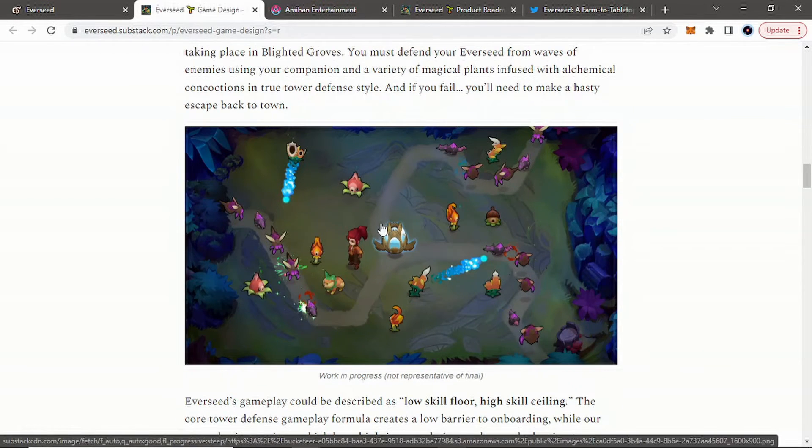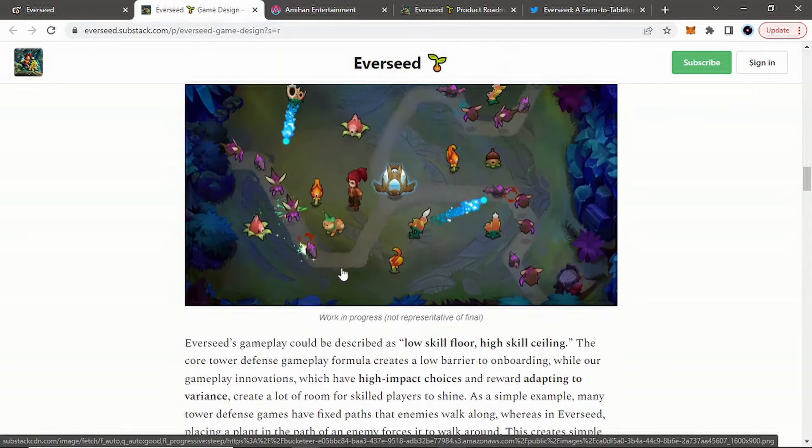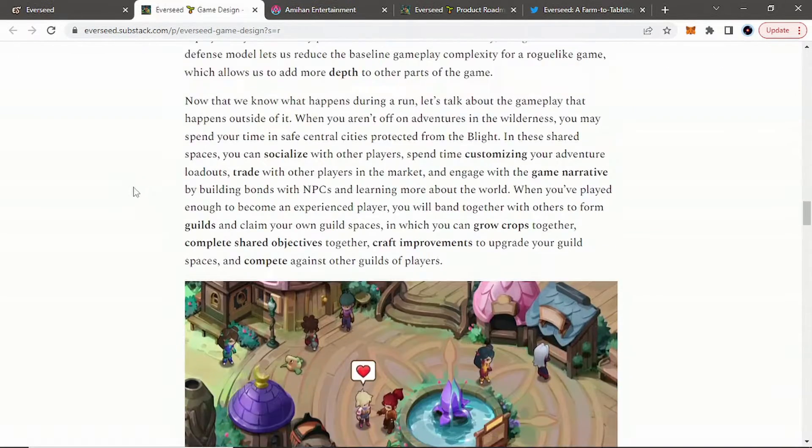So you can see your Everseed right here with the blights coming in and your defenses that you can set up with Everseed. You might have a low skill floor, high skill ceiling — just how the gameplay is being described right here. I do like tower defenses personally.